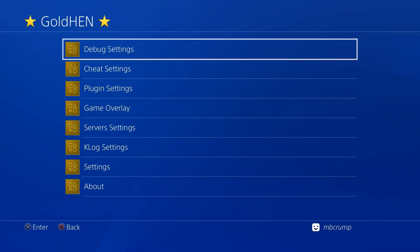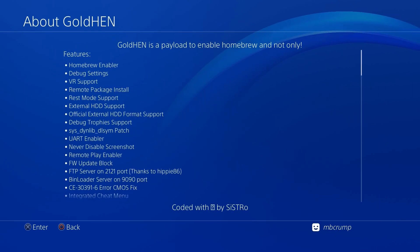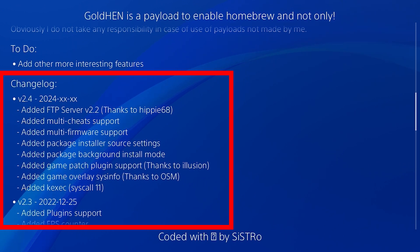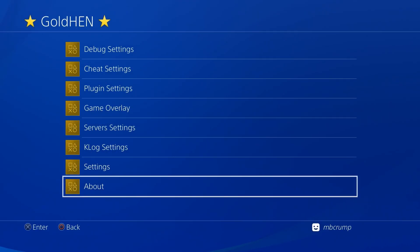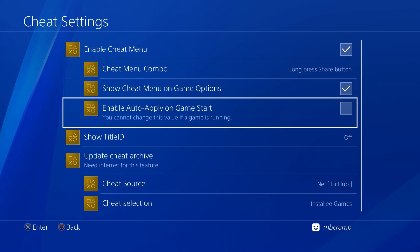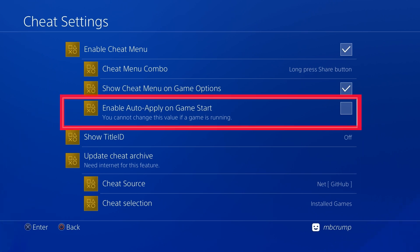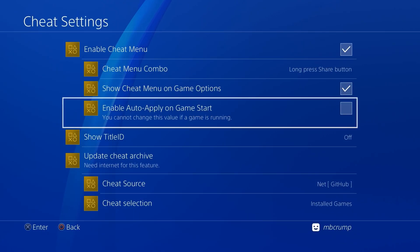Let's go into the GoldHen option here and scroll down to About — there wasn't anything added in the change log so that is still the same as before. We're going to go straight up to where it says Cheats Settings, and there is a brand new option right here called Enable Auto Apply on Game Start. It does state that you cannot change this value if a game is running, so we are going to turn that feature on.